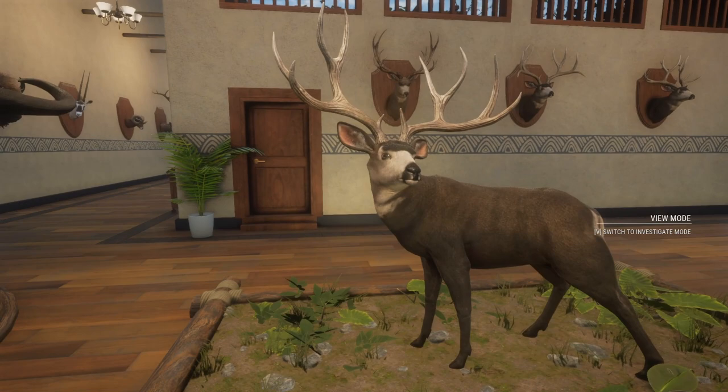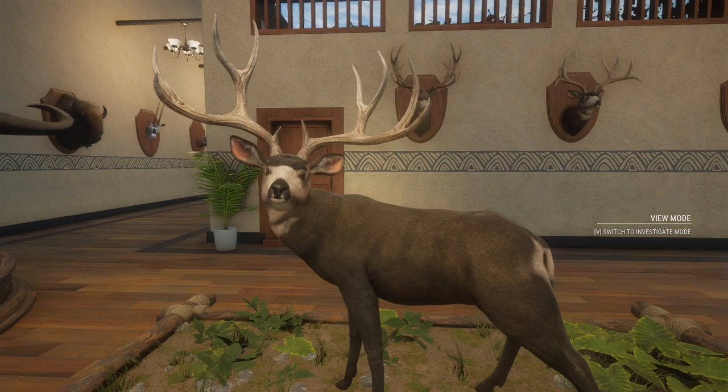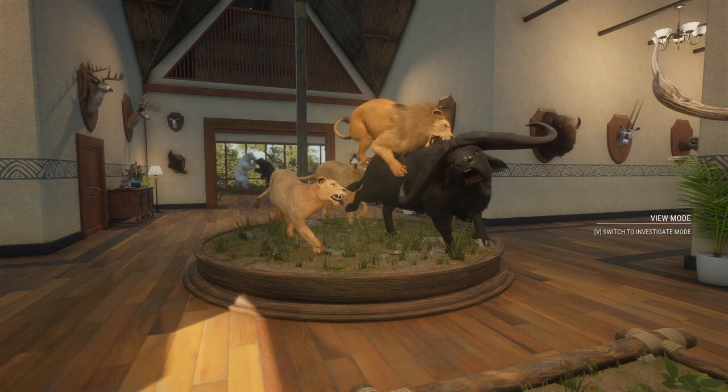And then we come over here and we have our biggest diamond mule deer. This guy scored 325.8 — a big rack diamond mule deer. He looks incredible. And then we decided to put this right here: our bighorn diamond cape buffalo and a diamond lion with two lionesses all in one multi-mount. That looks really, really cool.